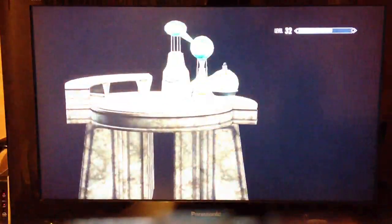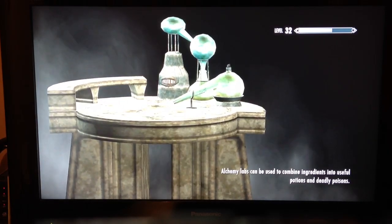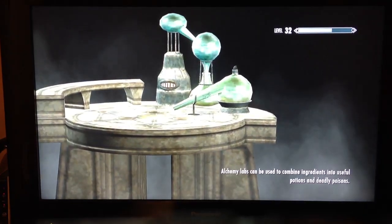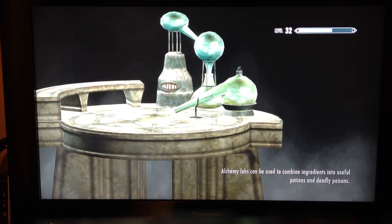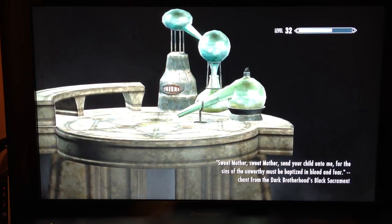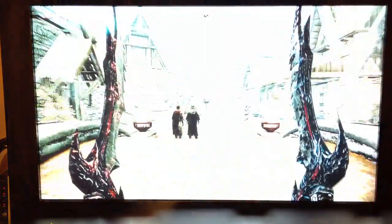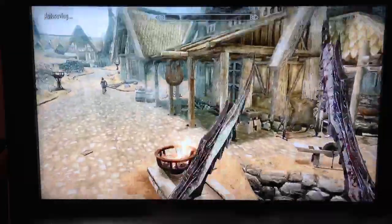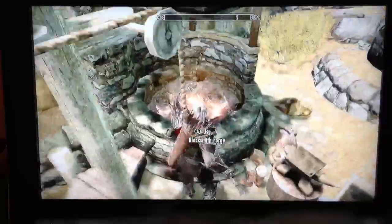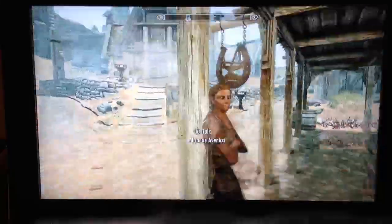That's an example of how powerful the weapons are — I'm playing on Expert and that enemy just got destroyed. Now what you're going to want to do is smith a load of iron daggers and then enchant them all with a stamina damage enchantment. Then you want to sell the iron daggers — that'll level up your Enchanting and your Smithing. So you come over here, smith a load of iron daggers, then go up to Dragonsreach.